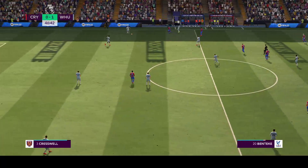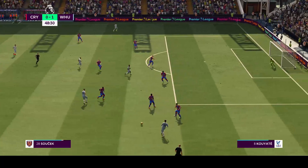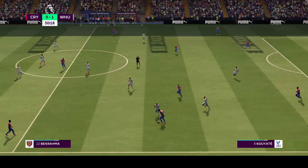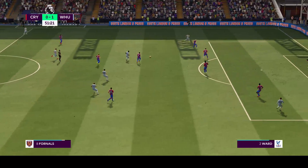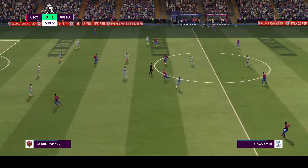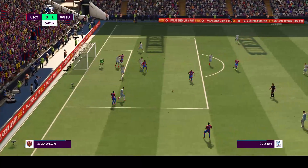Fornals. Aaron Cresswell. Saeed Benrama. Soucek. In possession, Bowen. Antonio. That's a very impressive piece of defending. The ball back with West Ham now. Kuyate. MacArthur now. At times they make passing look easy. Teammates in support.